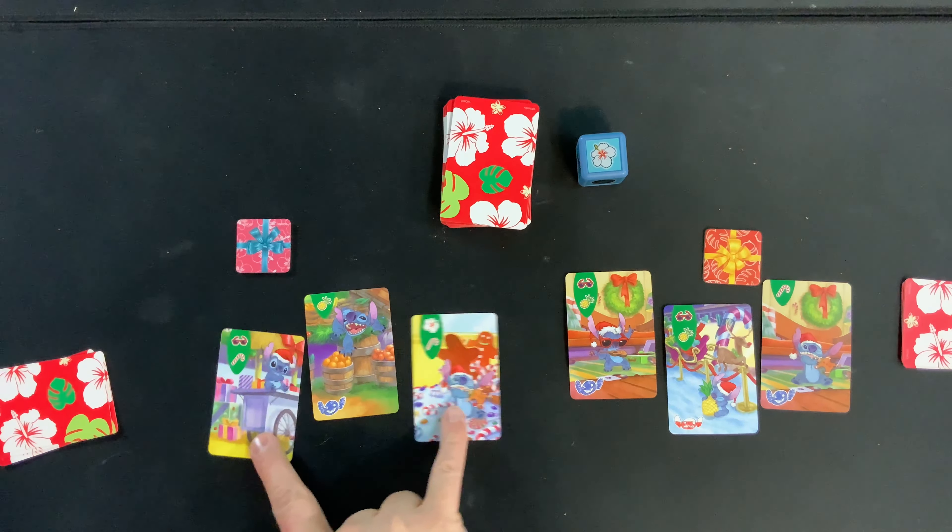Each round, all players do the same thing simultaneously. First, play up to three of your cards face down on the table — they must all be the same matching color. For example, I could play three greens, two yellows, or one red. Your opponent does the same. There are other symbols on the cards we'll cover in a moment.